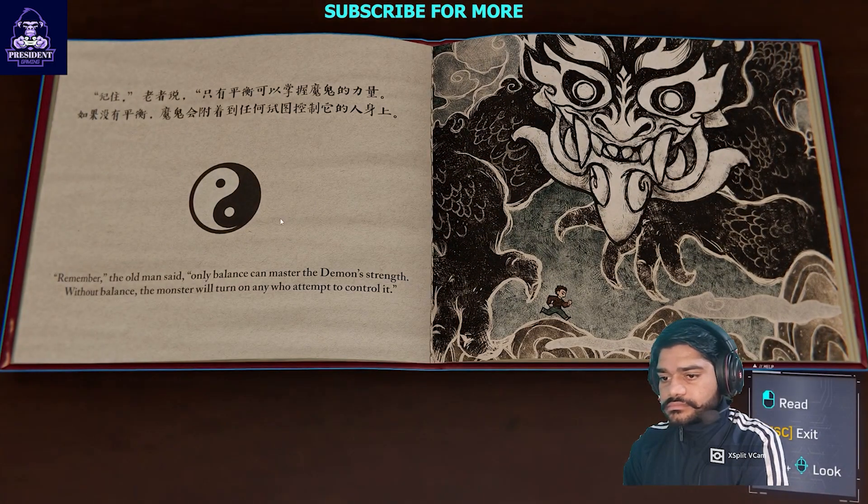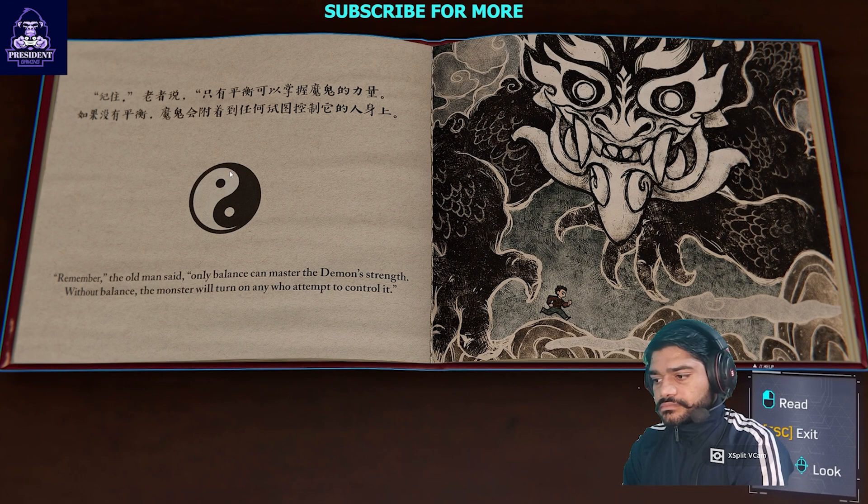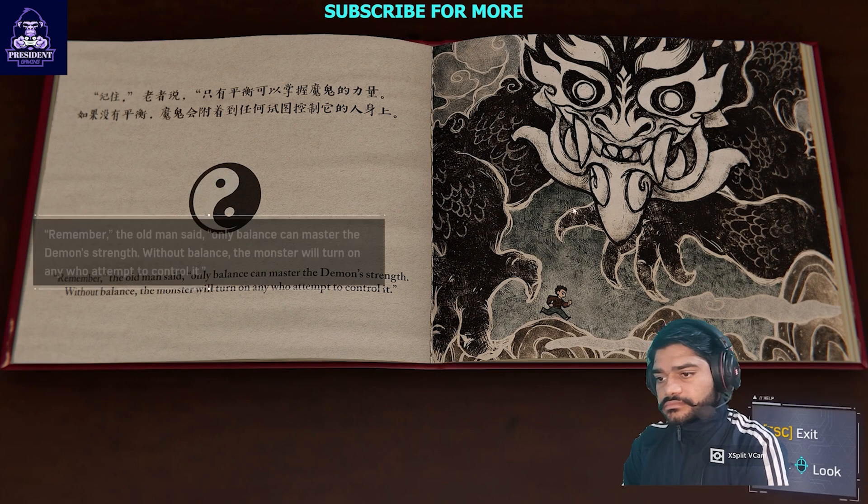This is the ghost story Lee's father read to him — about a demon that could only be mastered through balance.